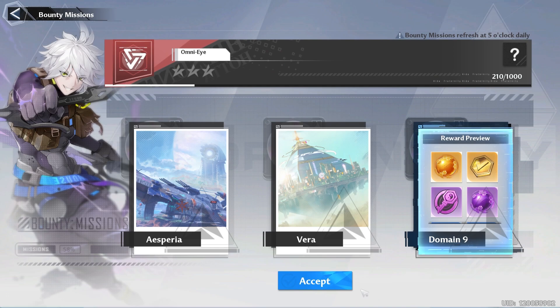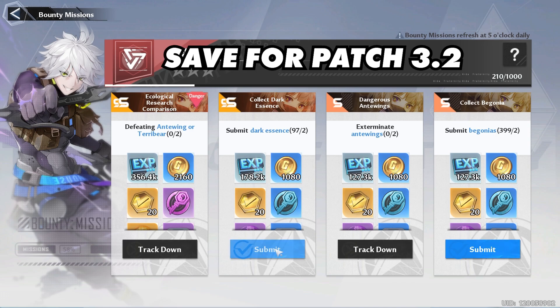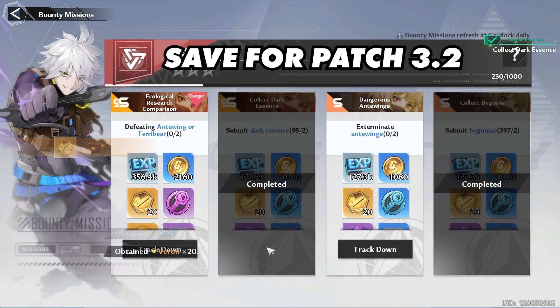Next, you want to do your Mia's Kitchen and your four bounties for the day. Always choose Domain 9 so that you can get those keys. But I advise that you save these keys for patch 3.2 once we get the new energy system.